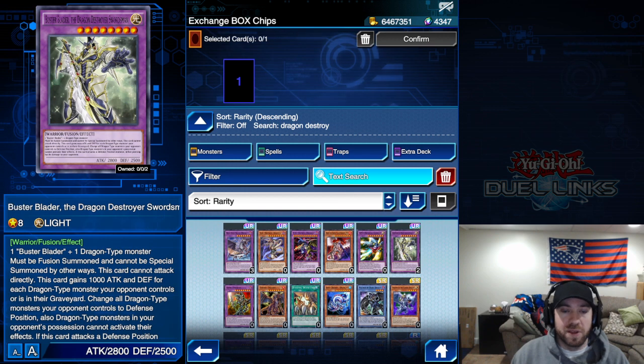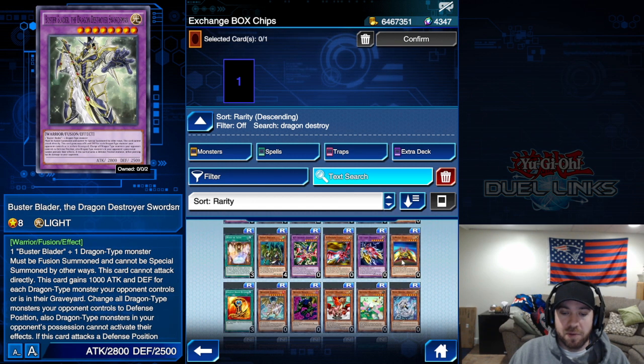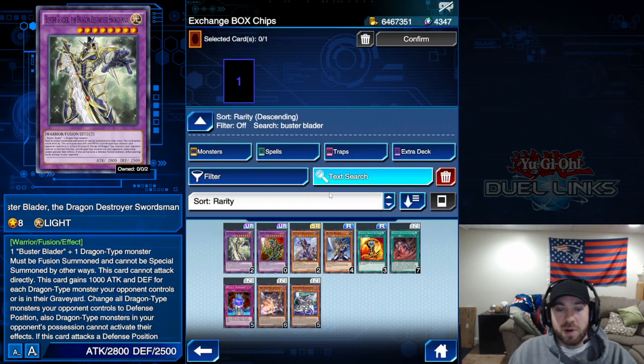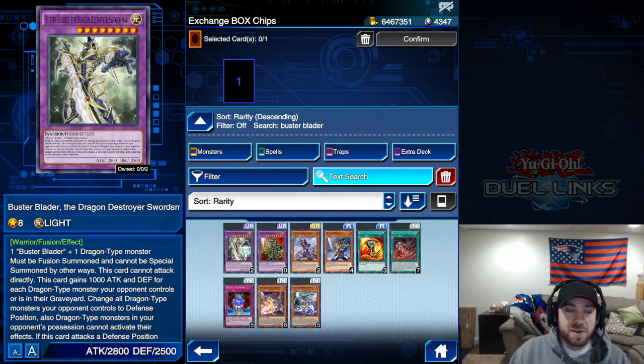One of the Buster Blader effect monsters — the Destruction Swordmaster — is also worth an honorable mention as another consideration, though I don't think it should be a priority. These cards are part of the archetype, so if you ever want to play it, they're two solid considerations. But really, number four on this list is Buster Blader, the Dragon Destroyer Swordsman.